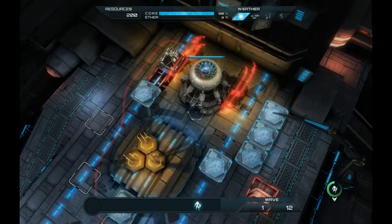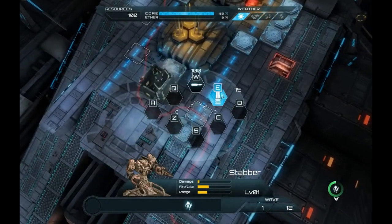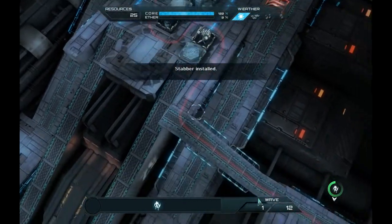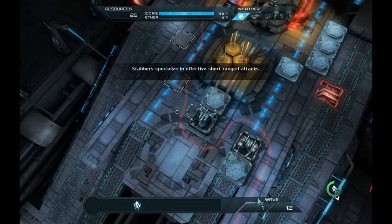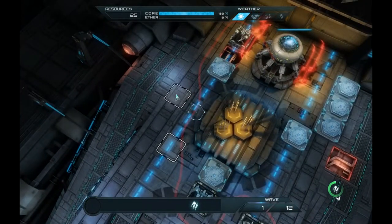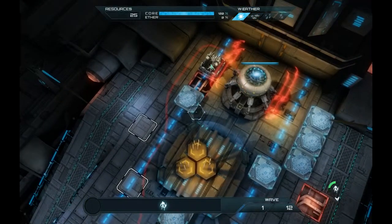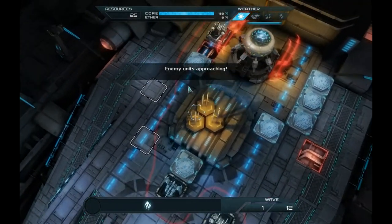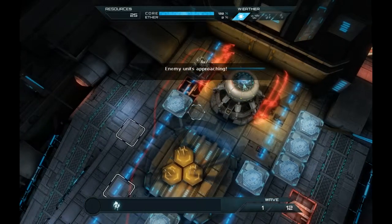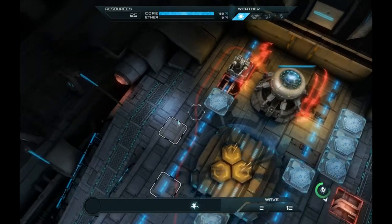Alright, we're here in the first mission now. Start off with these two spots here. Now, to kind of explain our strategy here, we're going to build another stabber here that's going to kind of replace this one. The reason being is that this stabber is too close to the power core to be fully effective, as enemies that are still within its range will be able to do damage to the core.